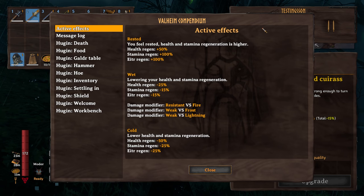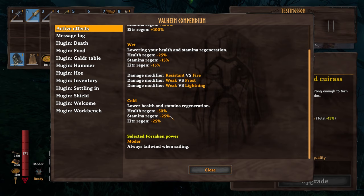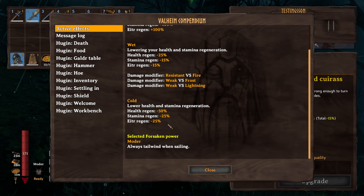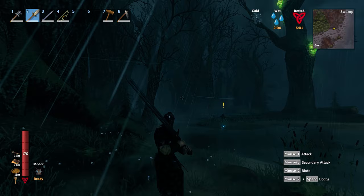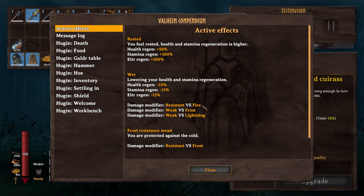If you open your inventory and press on the little raven, you'll see your active effects. If you're cold, you'll have 50% slower health regen, 25% slower stamina regen, and 25% less magic regen. You'll get cold at night if you don't have cold resist potions or a cape that provides frost resistance, like the Wolf Cape or the Lox Cape. Do your best to try and not take on any hard fights or explore dangerous areas until you have one of those. If you're wet, you'll lose 25% more health regen, 15% less stamina and magic regen, you'll be more resistant to fire but weaker to frost and lightning.